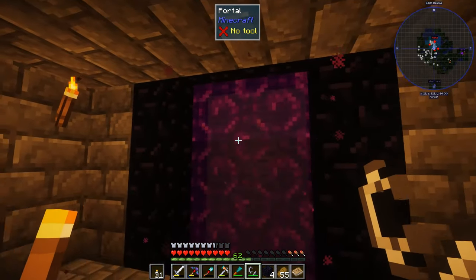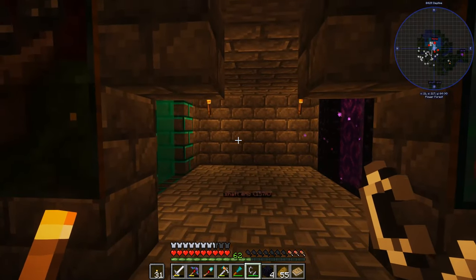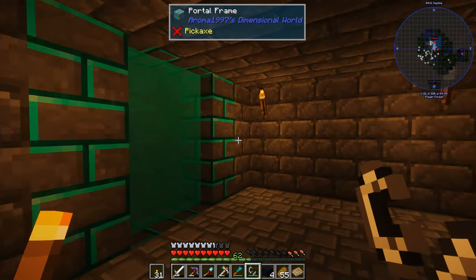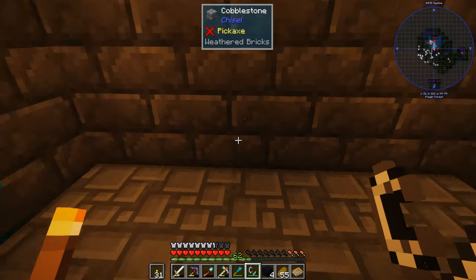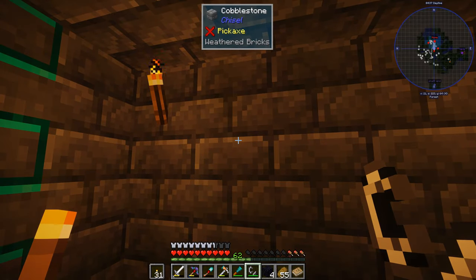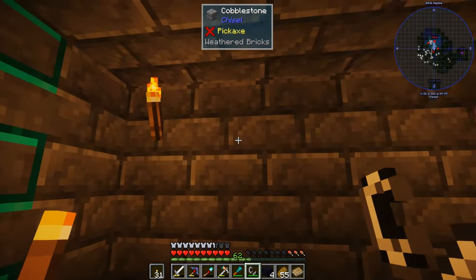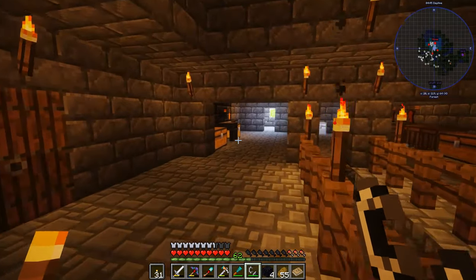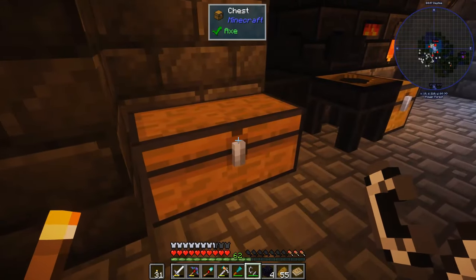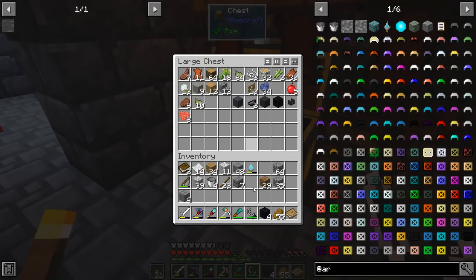Flint and steel — there we go — and now we have our portal room which I think looks really really cool. I may add a mod, once I kind of get established and run out of things to do, that creates another portal that takes you to a completely different world. But I don't know, that might take a little more work than I want to do.